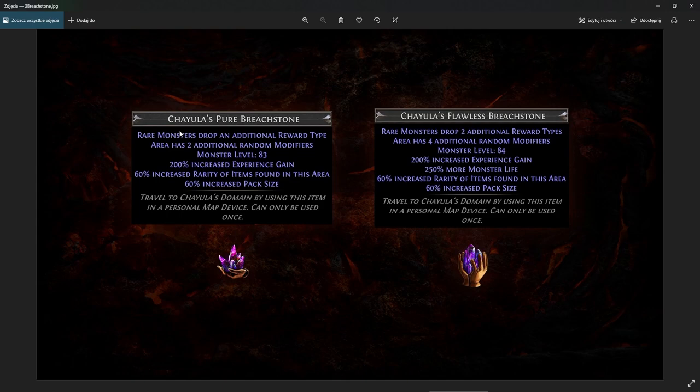Next is breach. Not only did we get a new flawless breach stone, but normal breach stones have also been buffed — rare monsters in the area will now drop an additional reward type. Just like delirium, you will get one reward that randomly drops from all monsters. This affects all tiers: normal, enriched, charged, and pure. The flawless breach stone will have two additional rewards instead of one, plus four random map modifiers, and item level 84, meaning more experience.